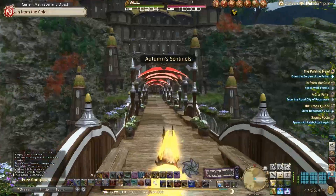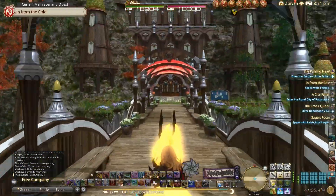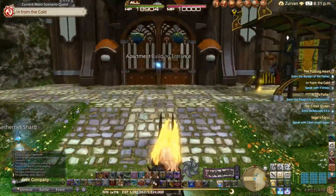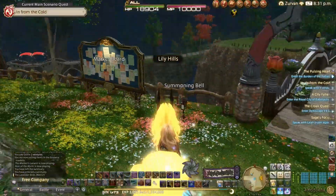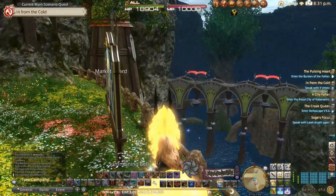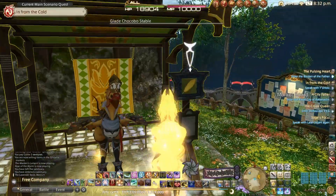I wanted some of the functionality that I was looking for in a house and I wanted to get started. I love the aesthetic of the Lavender Beds, which is where my housing bid is. So I took an apartment out here and you can see we've got a beautiful view — the aesthetics are very pleasing.